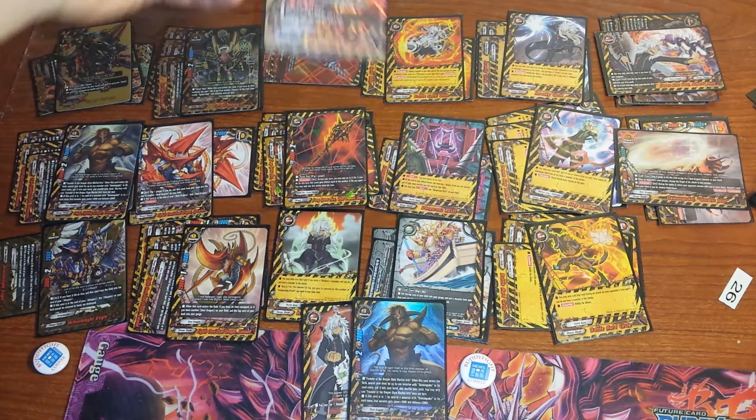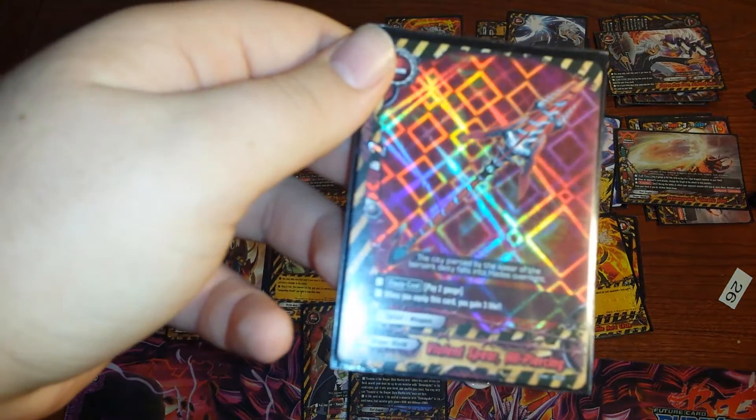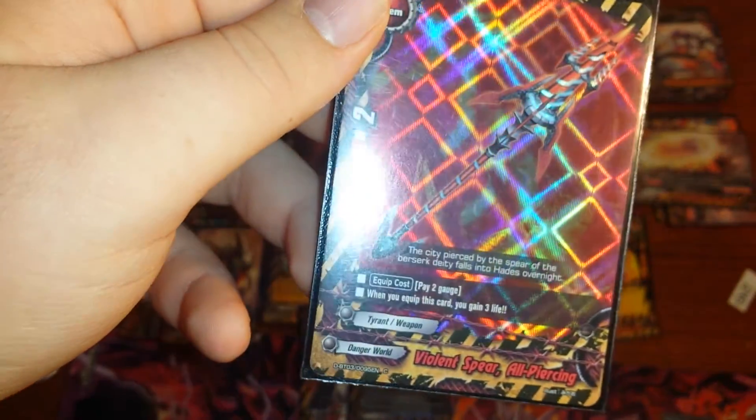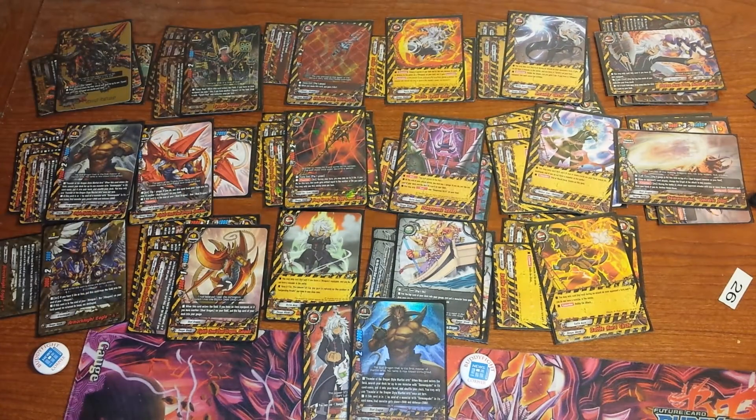The other item is All Piercing. It's a 6-2. The 2 gauge is why you don't want to ever search this card. When you equip it, you gain 3 life. It's really nice when you see it, but you never want to search it because of that gauge cost.